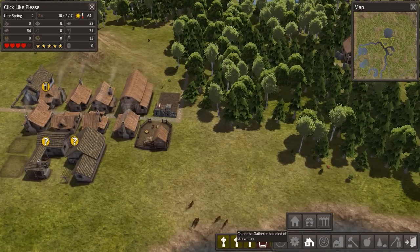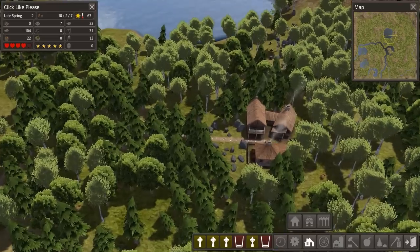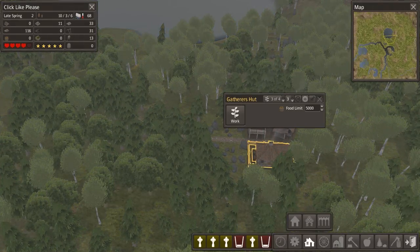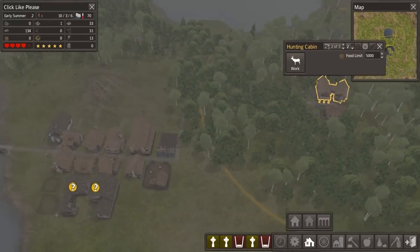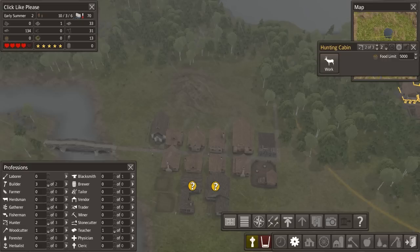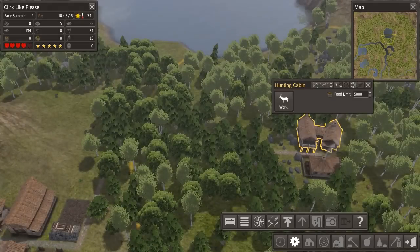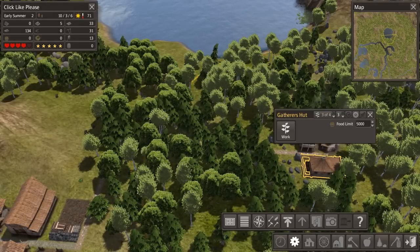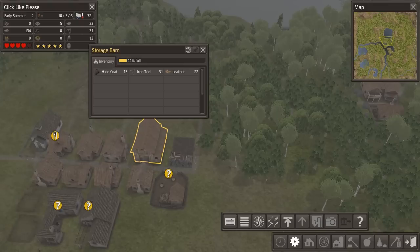Gatherer, child, hunter. And we're out of stone — it really needs a different noise than the you're-out-of-something noise. It should be more of a deadly gong or something. Let's go ahead and increase the number of people we have in hunting professions and gathering professions and decrease the number we have elsewhere. It's early summer now, so we're not exactly about to run out of firewood. Let's cut our woodcutter and make him a hunter for right now. Hopefully this will come together in a positive way. This cabin put out 400 last season; this one put out nothing last season but it's actually doing something now. So hopefully we'll catch up with our food problem in the long run.